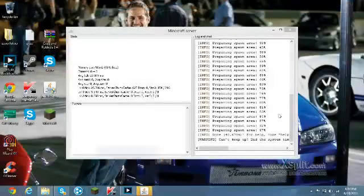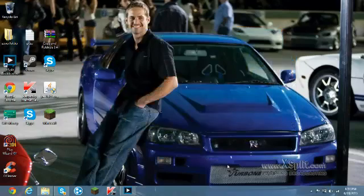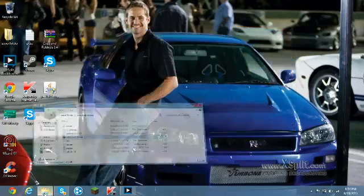After you download all those, your server should be done. Now you just type 'stop' and press enter. It will save the chunks of the level world and close by itself.